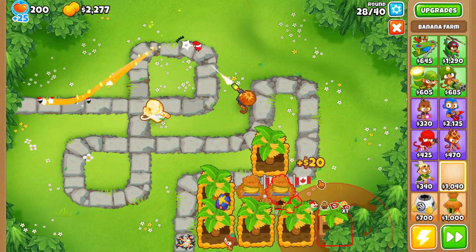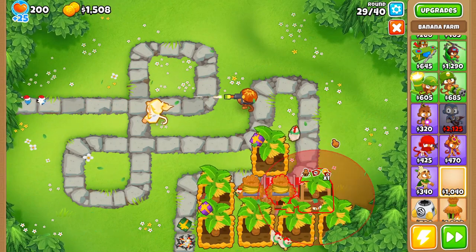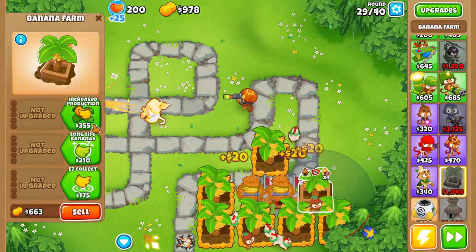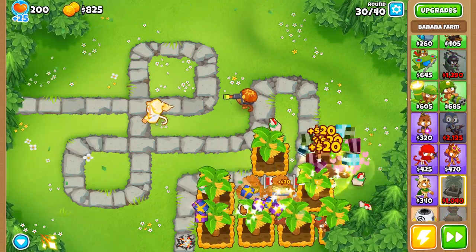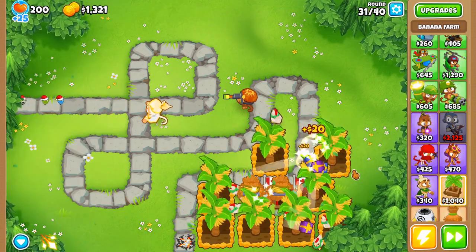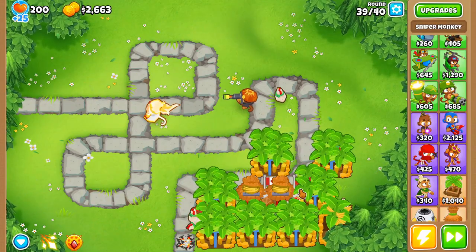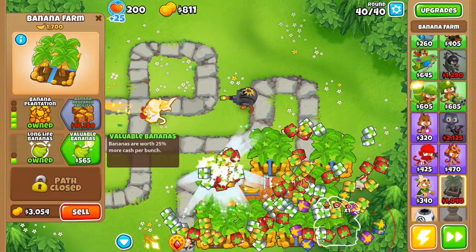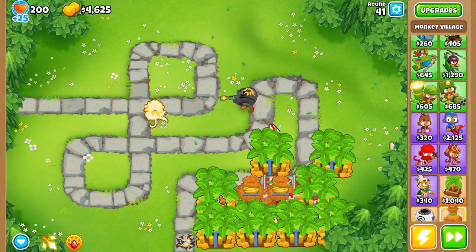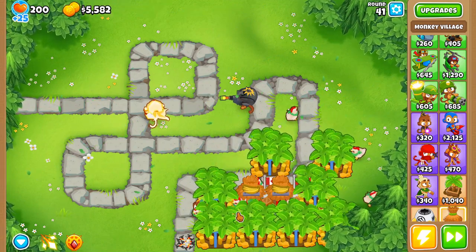Place the fifth 2-0-0 farm, then relax. Find a spot for the farm at the bottom, get that to a 2-0-0, then directly right of it get another 2-0-0, and then upper right of that one, get another 2-0-0. Buy semi-auto fire on your sniper, then upgrade all your farms except one into plantations. Once you do that, get the sniper to full upgrade before round 40 and upgrade that last farm into a plantation. Then go into free play — this is all done in free play on easy; you don't have to do impoppable.